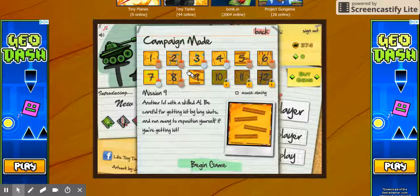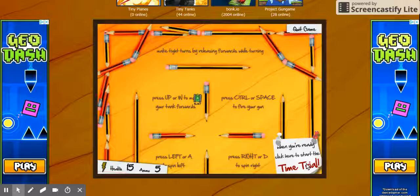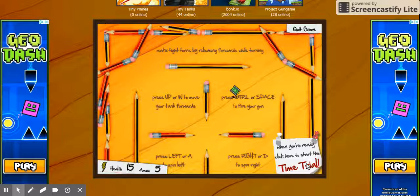First we are going to try single-player, the first one. This is the first one. Press up or W to move your tank forward.